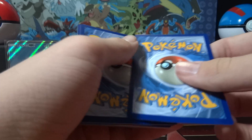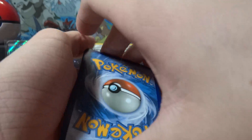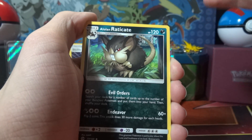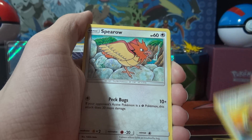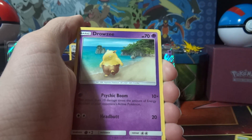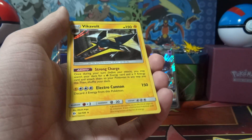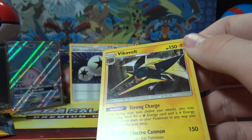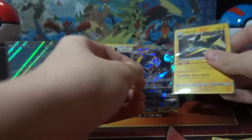White code card — what in the world? Now that's two white code cards back to back. That doesn't normally happen. Maybe it's going to start picking up. Fighting Fury Belt, fighting energy, Alolan Raticate, Wishiwashi, Energy Retrieval, Alolan Grimer, Ralts, Drowzee, Cutie fly, and Vikavolt holo. That's a holo! Two white code cards in a row is so weird — maybe this box got mixed up or something.